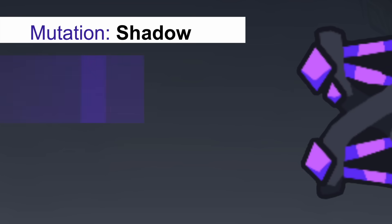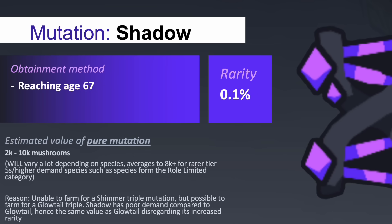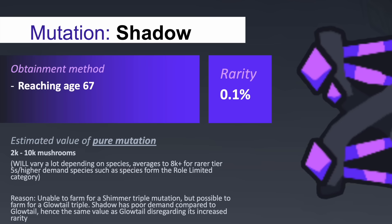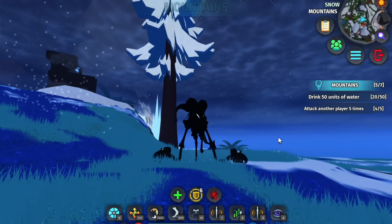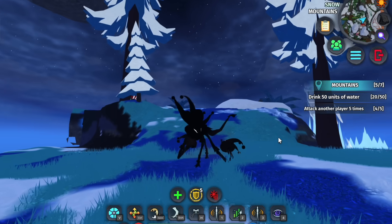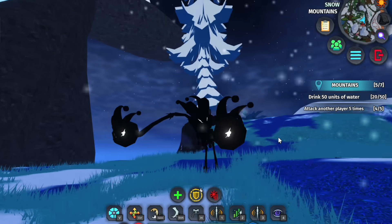Although shadow is rarer when compared to shimmer and glow tail, shadow isn't as sought after because of its limited customisation options. This mutation alters both the material and colours of the affected creature, changing the creature's colours completely neon black. This mutation is very similar to melanism, but instead of turning the eyes yellow, species with the shadow mutation will have their eyes turn neon white instead.